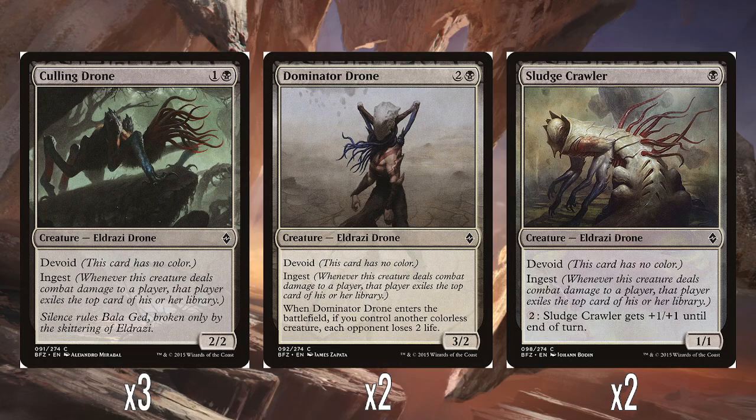Then we've got three Culling Drones — one and a black for a 2/2 with Devoid. It has Ingest, which is the other kind of gimmick associated with the little Eldrazi in this block. Ingest means whenever this creature deals combat damage to a player, that player exiles the top card of their library. There are drones and processors — all the drones have Ingest, and all the processors have abilities that care about taking stuff out of exile and putting it back into players' graveyards as a way to pay for their ability. It's a fairly fun little gimmick. So a lot going on with Eldrazi in this set — the Scions, the colourless synergies, and the Ingest mechanic. This is just a 2/2, which is fine, with essentially exiling one card from the top — better than mill since it's exiled. Fine to have three of these.